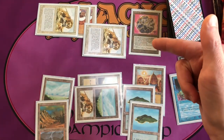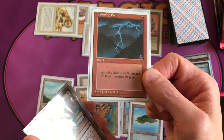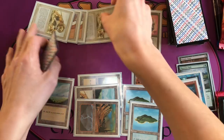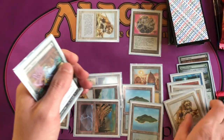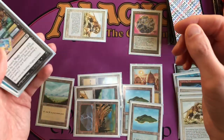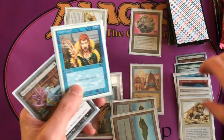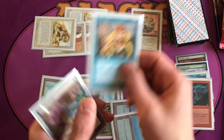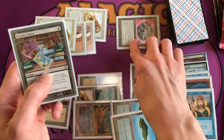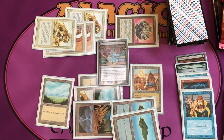If they try to Swords the Savannah Lions, we tap the Mountain with the Bolt alter and Lightning Bolt them for three — maybe they get rid of the Spirit-linked Savannah Lions, but they take three. We can also Counterspell if they try to Swords to Plowshares our Lions. And if they're playing black, we could tap Fellwar Stone for black, cast Booster Tutor, go get another booster pack, and repeat the whole process until the game is over.